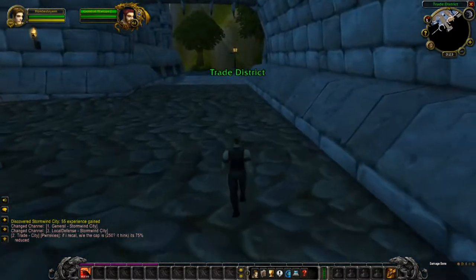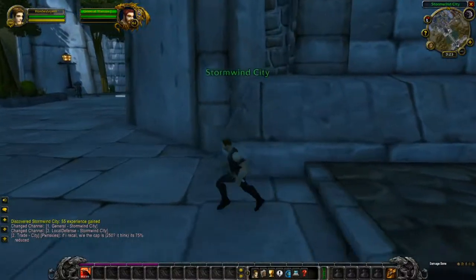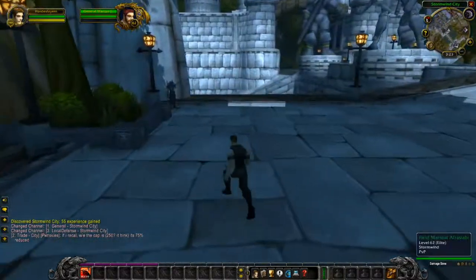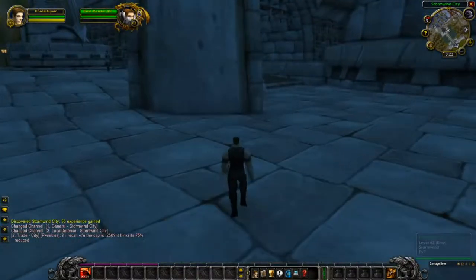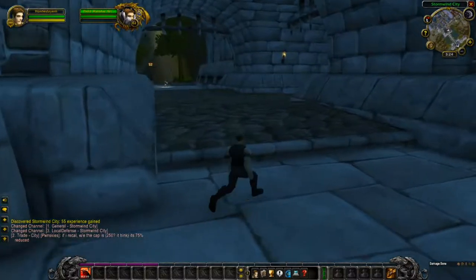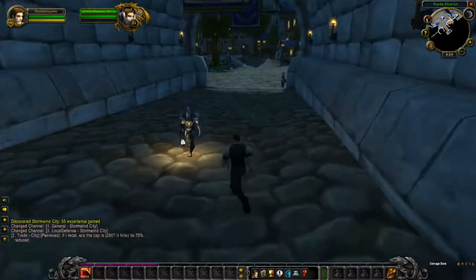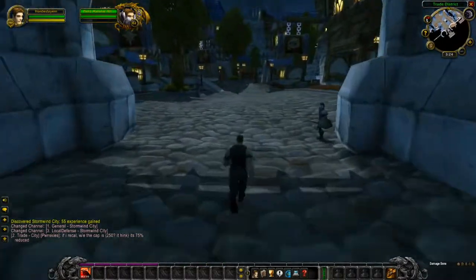You can go both ways — left or right — it doesn't really matter. Both paths take you to the entrance. There's a warrior NPC that just stands there. Let's head into the city, into the Trade District. This is what Stormwind looks like in Classic WoW when the game first came out.